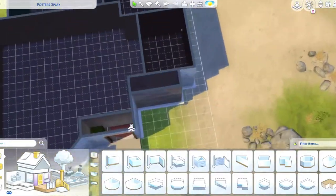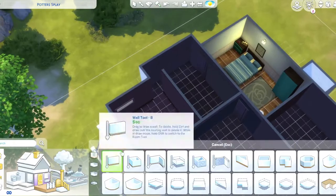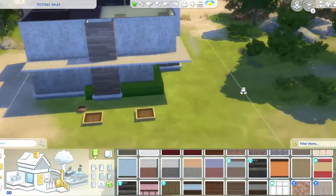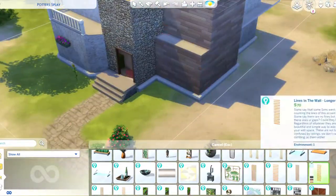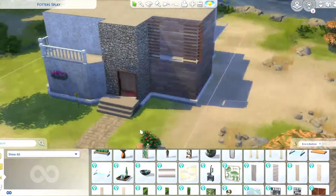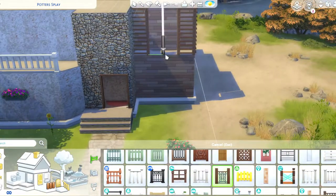Hi guys, I'm back from the future - here we are with the actual renovation. I have to say, just a disclaimer: I could have easily changed the whole outside and made it look like a completely different build, but I didn't want to do that. This is supposed to be a renovation, not a complete reconstruction - I still wanted you to be able to tell it's the same house, just better. I'm also fitting it into Veronaville for my save file, which is why I did it in this Mediterranean style.